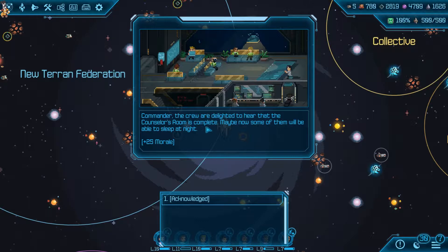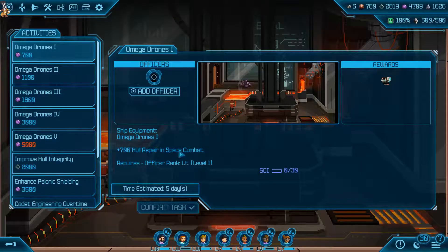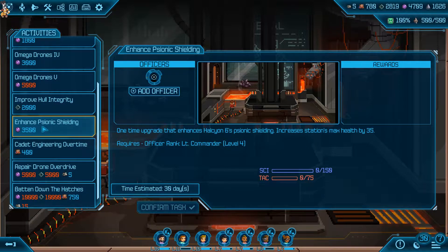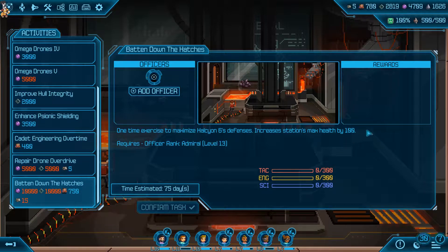The crew are delighted to hear that the council room is complete - maybe some of them will be able to sleep at night. The foundry is online. Getting access to these is really good. Improved hull integrity - a one-time upgrade that provides Halcyon 6's hull integrity increased. Cadet engineering overtime increases station maximum health by 50. Batten down the hatches increases maximum health by 100.